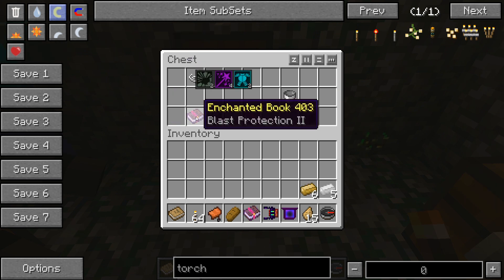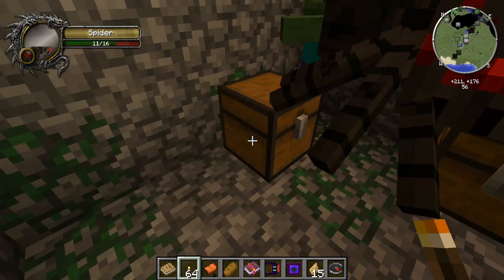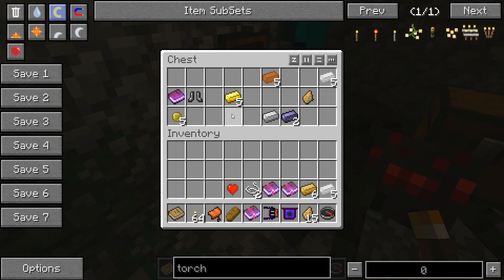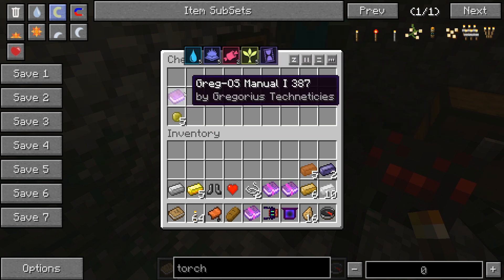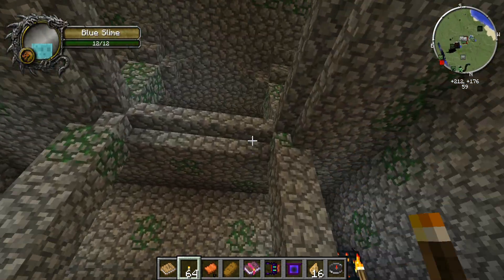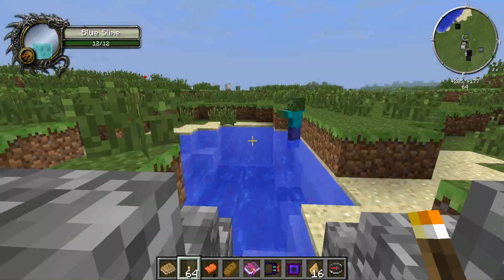We've also got a saddle and even enchanted books, some enchanted string. In the next chest there's a miniature red heart — that'll give you more hearts — and yellow garnet. Plenty of awesome items right next to spawn, though it'll probably be hard to get them when you first start since you'll need to get some weapons first.